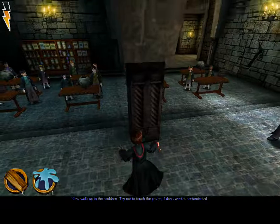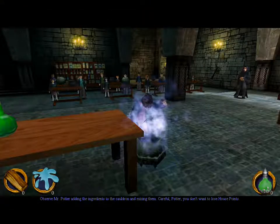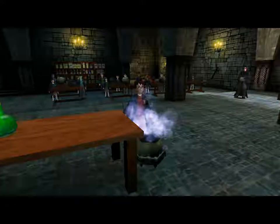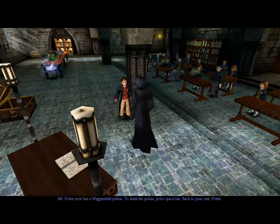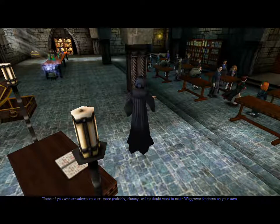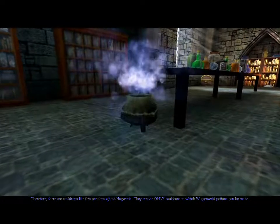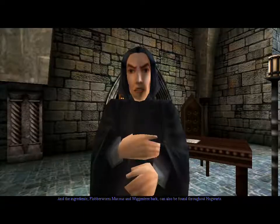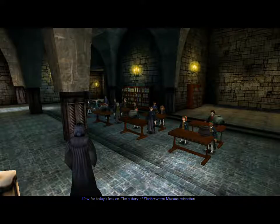Now walk up to the cauldron - try not to touch the potion, I don't want it contaminated. I'm not the one with the greasy fingers. Potter, adding the ingredients to the cauldron and mixing them. Careful Potter, you don't want to lose house points. Lose house points for what? Drink the Wiggenweld Potion - press space bar. Back to your seat Potter. Some of you adventurous - or more probably clumsy - students will no doubt want to make Wiggenweld Potions on your own. Therefore there are cauldrons like this one throughout Hogwarts, and they are the only cauldrons in which Wiggenweld Potions can be made. The ingredients - Flobberworm Mucus and Wiggentree Bark - can also be found throughout Hogwarts. Now for today's lecture: the history of Flobberworm Mucus extraction. Could you not.